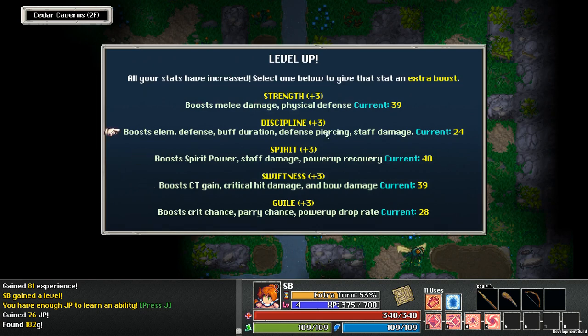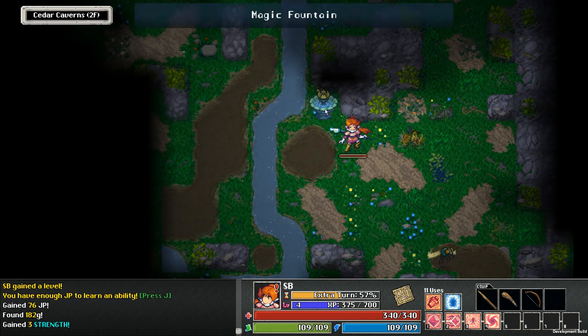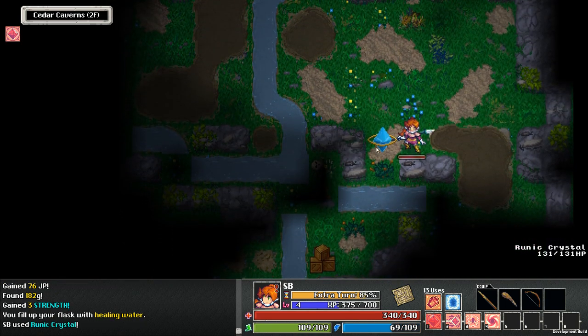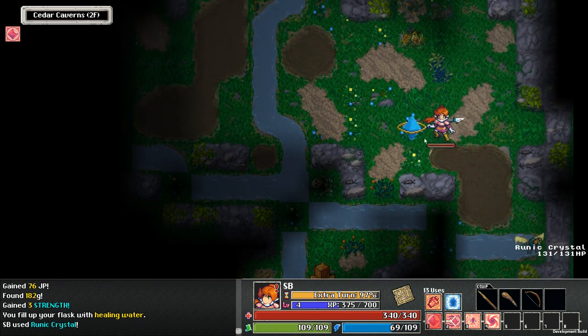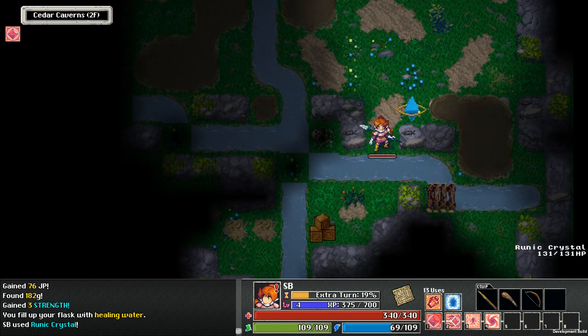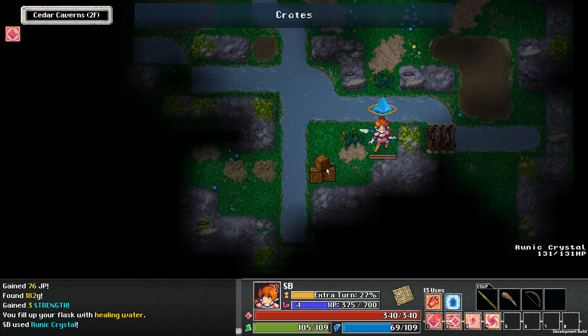So maybe we should take some strength — it'll increase our weapon damage. We're still doing the vast majority of our damage just by punching people, basically. It's a ranged punch, but that's still a punch. I'm trying to get the hang of it — it's weird to use. It doesn't always do the thing I would like.